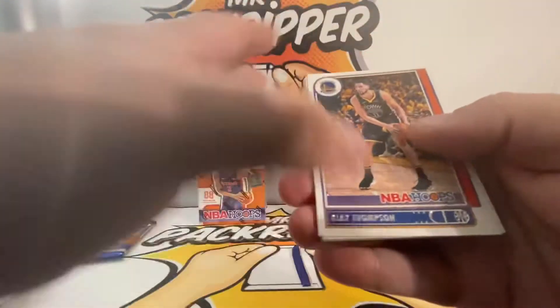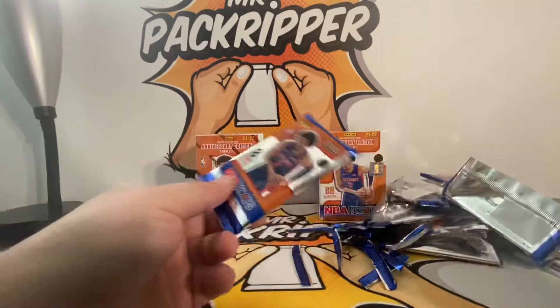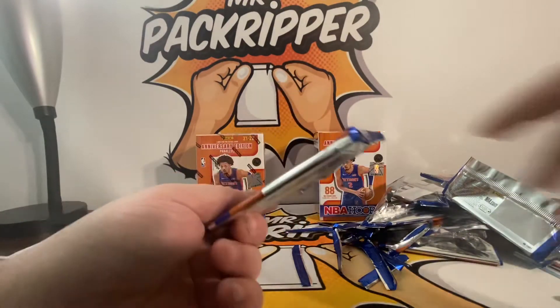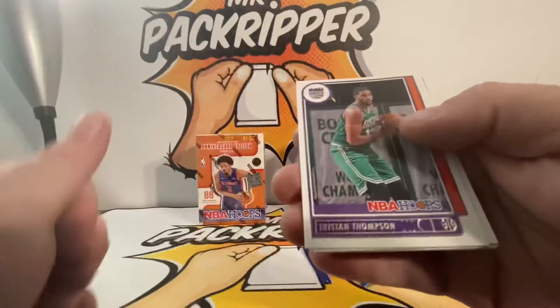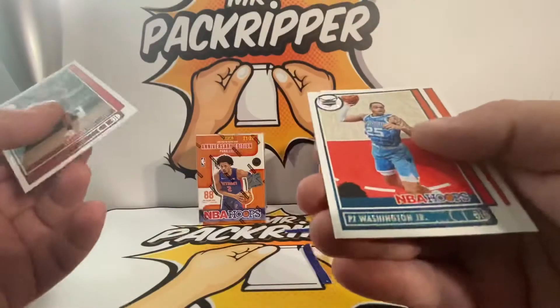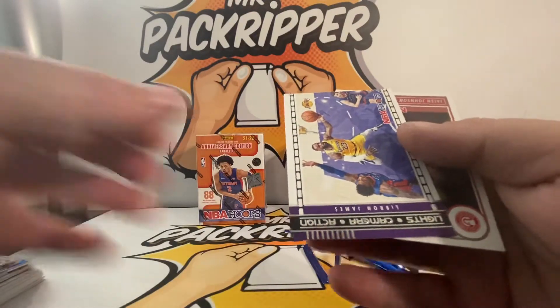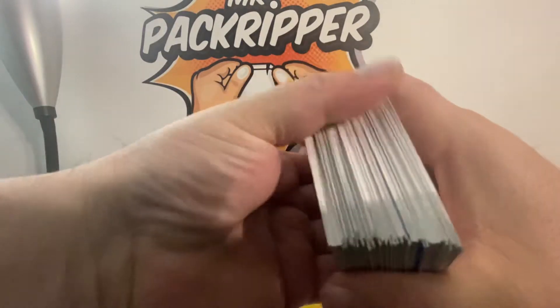Next pack — Klay Thompson, Luka Doncic, Kendrick Nunn, Spencer Dinwiddie, Bogdanovic, Trae Young, Anthony Davis. This is the last pack in this box — Tristan Thompson, Tatum, Ricky Rubio, Kyle Lowry, PJ Washington Jr., Bogdanovic, LeBron Lights Camera Action, and a Jalen Johnson rookie. Moving on to the next box.